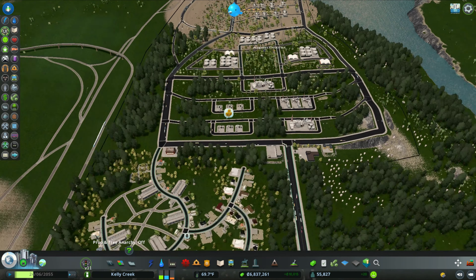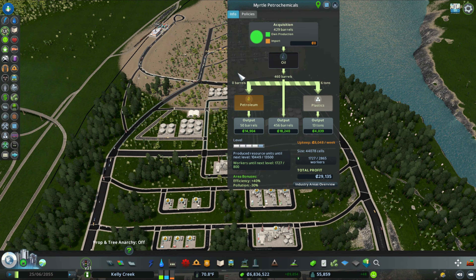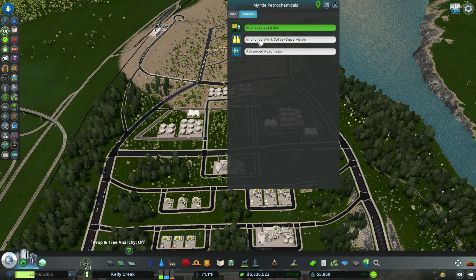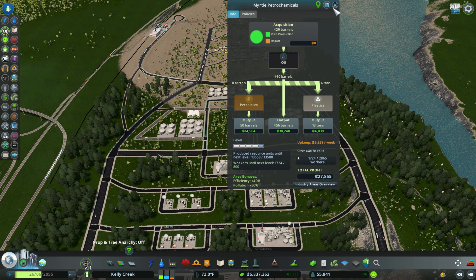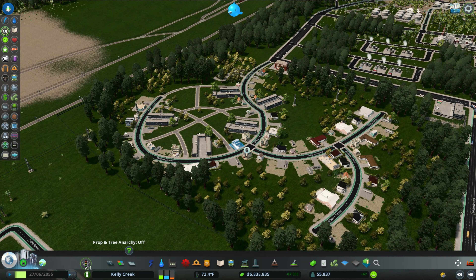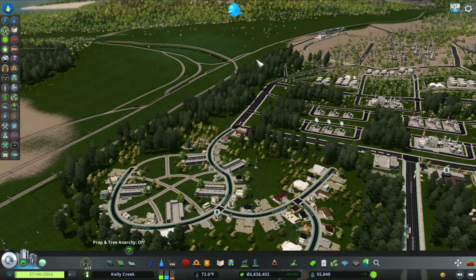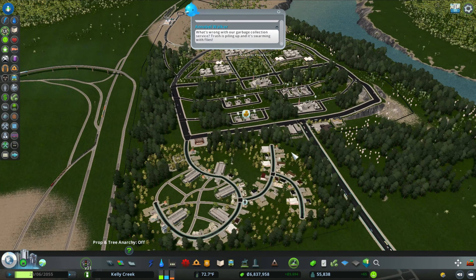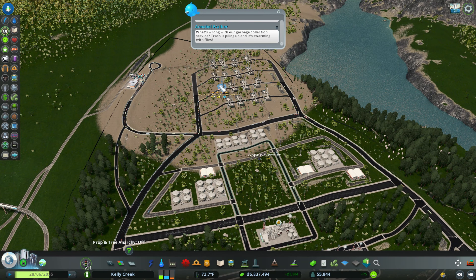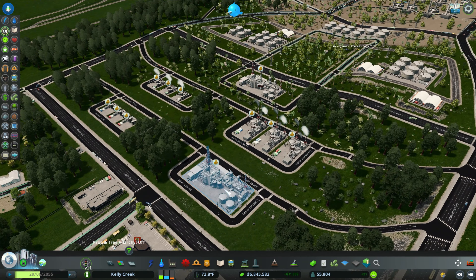I'd say this was a giant success. We are already making 29,000 — and I didn't even add the policies yet: improve logistics, improve safety and supervision, and advanced automation. With those added we'll be at about 27,000 and a little more efficient. I did some minor detailing — over here there's residential mixed in with worker barracks, like a mini town to supply our oil industry with workers, and I added trees to blend everything in. Overall this turned out very well — not the prettiest, but the most efficient.